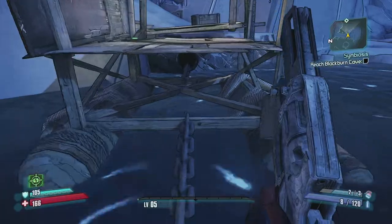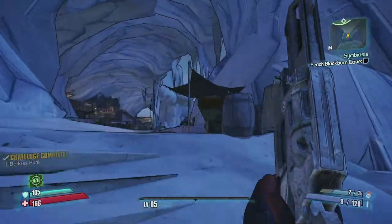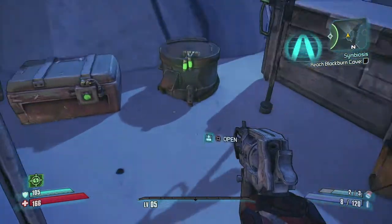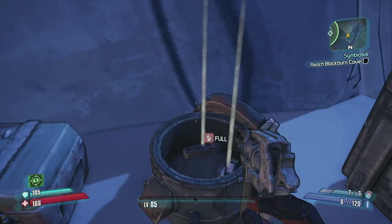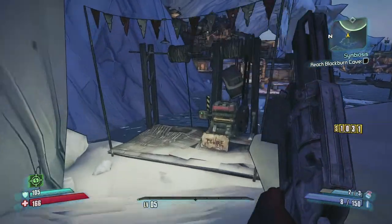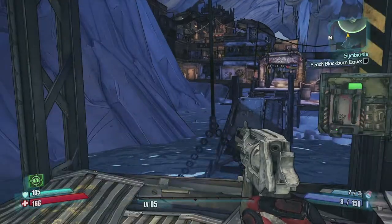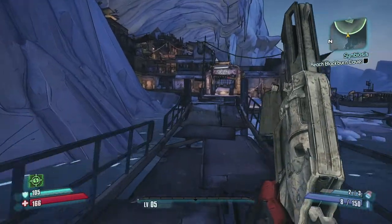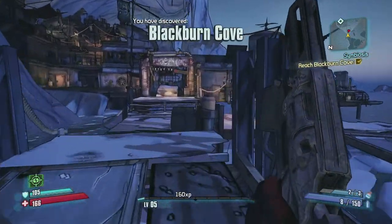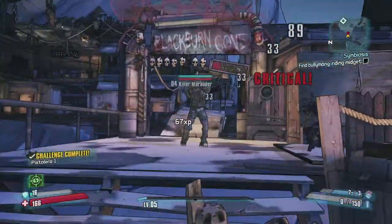There's a badass rank reward if you go across the rope instead of taking the elevator - we got 'Vault Hunter on a Wire.' The symbiosis quest has us fight a midget by riding a bully mong. We know what a bully mong is, and a midget is exactly what it sounds like - that's exactly what we're going to do.